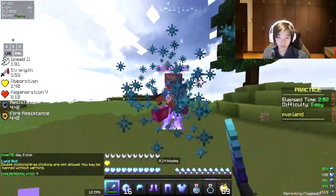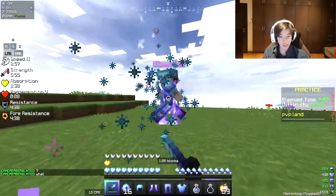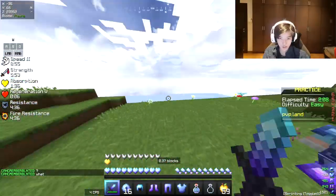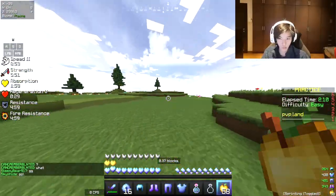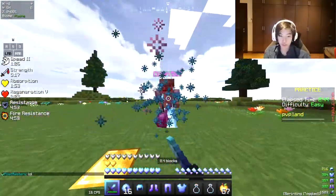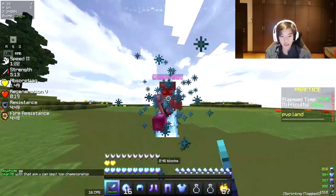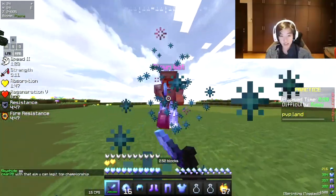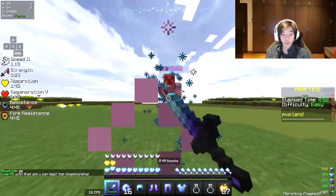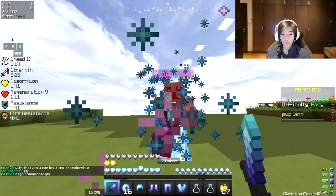So after you get the rhythm, it becomes like a part of you, and you can essentially PvP like a god. You'll find yourself starting to win more games. An indicator to know that you are W-tapping correctly is that you are moving forward with the bot — the bot is not coming any closer to me, and I'm actually moving forward with it.